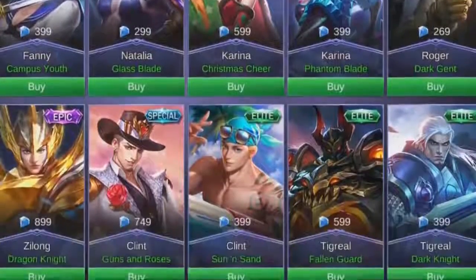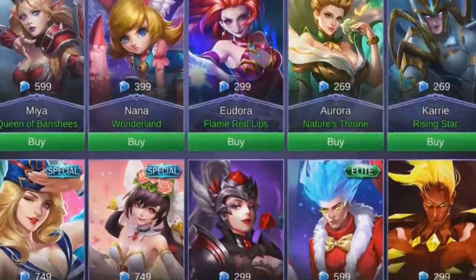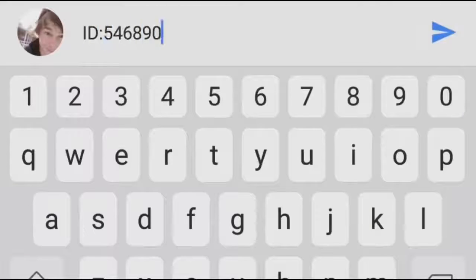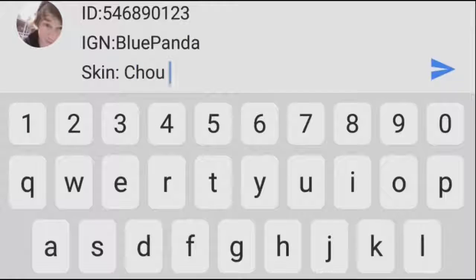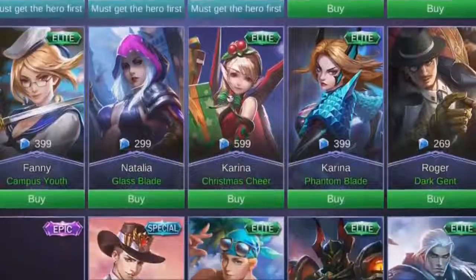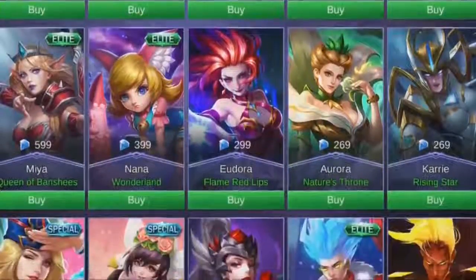Sorry for interrupting this video - I just thought you'd want to know you can get a skin for free. Yes, absolutely for free. All you have to do is subscribe to my channel, like this video, and comment down below your ID, your in-game name, and the skin you want which is under 300 diamonds, and you'll have a chance of winning it for free. You'll find more information in the description. But sorry, let's jump back into this amazing video.